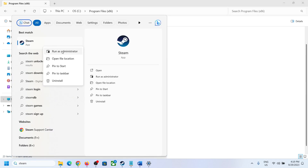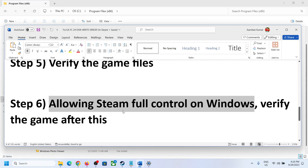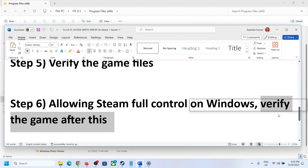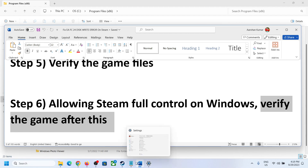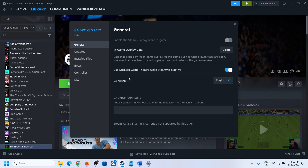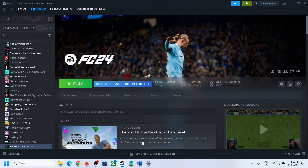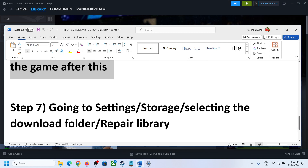Now open Steam and run it as administrator, then try to install or update the game. Once permissions are set, go to Steam, right-click on the game, select Properties, go to Local Files, and click Verify Integrity of Game Files. Then try to update or install the game.